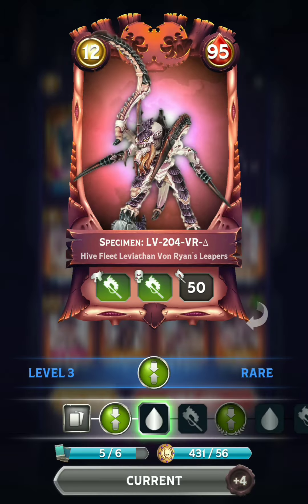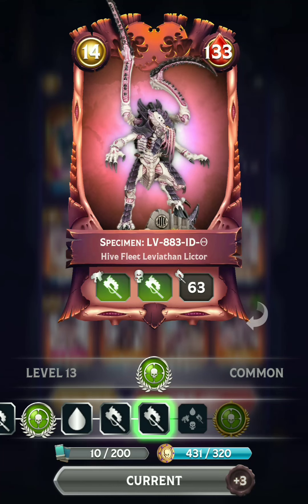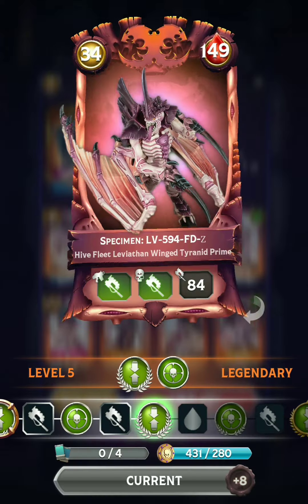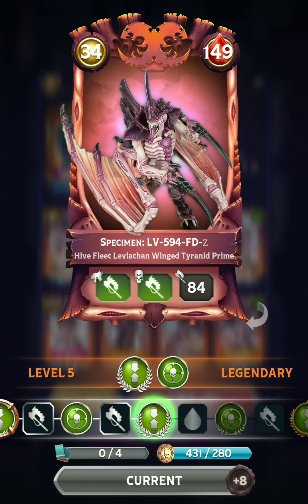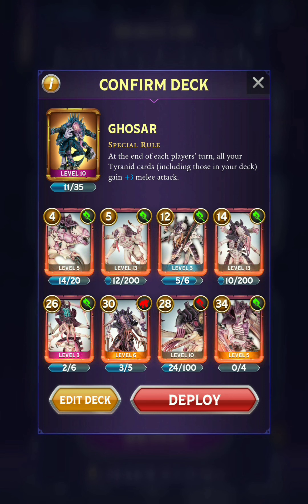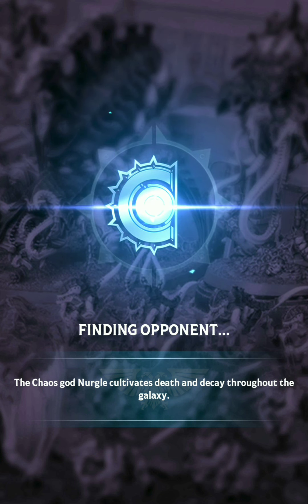We've got the snazzy new Death Leaper, as well as the Genestealer with Furious Charge. We've got Von Ryan's Leaper with Scout. This is just the regular Lictor with Target Acquired. The Toxicrene with Death Blow and the Winged Tyranid Prime with Scout and Target Acquired. So lots of ways to boost the melee, but unfortunately nothing in this deck is really very tanky. I think I'm getting pretty close to reaching the limit with this particular build — it's not very strong. We'll see how it goes though.